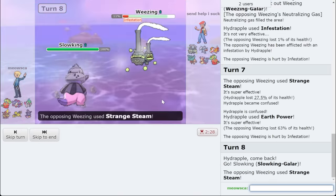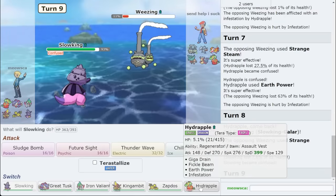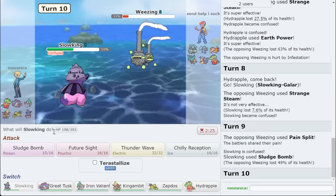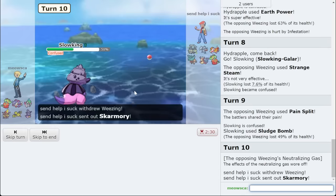We'll go Slowking on this. If they want a Pain Split, that's fine. This 100% confusion is kind of wild. But I get my damage on this, which is exactly what I need. Basically, if this thing's gone, I'm good. Their spin blocker isn't that great of a spin blocker either.